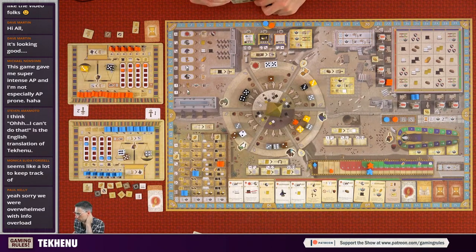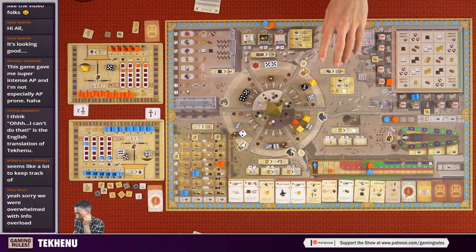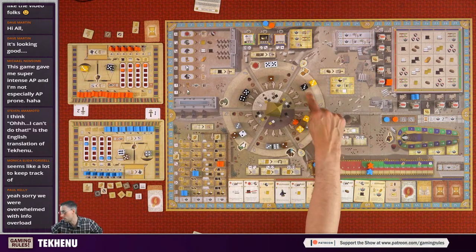There's also a card: 'when you perform a Thoth god action gain a papyrus' - so whenever you do that action from then on you get a papyrus. Don't forget you've got a scribe - you can increase or decrease a die value by one. There is a lot to keep track of, but I only learned this game at noon today, so it's quite fresh. You could take that die and just collect resources.